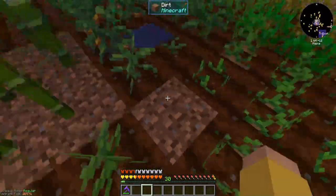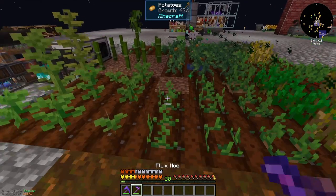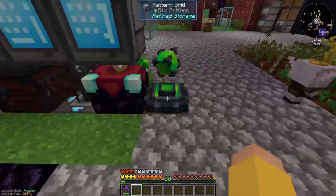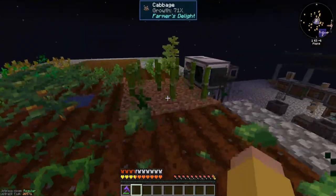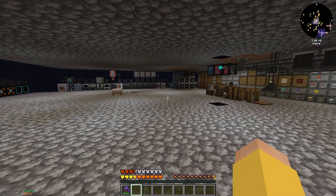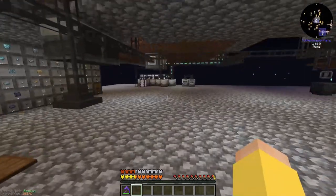We're just gonna pick right back up where we left off. I need something to till that soil with — yes, I do. So there was an update to the pack, so I had to make a new instance in my MultiMC. You can see a lot of stuff is different — this looks really cool. New textures on some stuff. I had to redo some of my keybinds, so you might hear me clicking a button that I don't mean to click or opening something I don't mean to open. I could probably just copy those folders over, but I don't want to mess up the new instance.